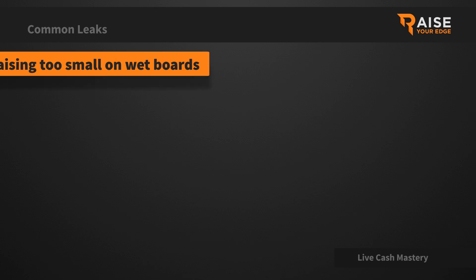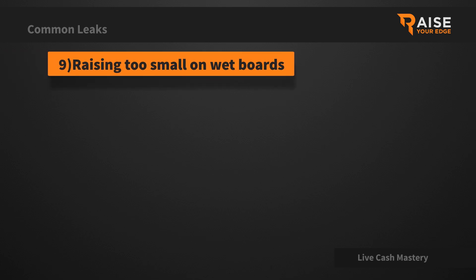So here we have leak number 9: raising too small on wet boards. This is when we are facing a bet on the flop or the turn and the board is very dynamic, there's a lot of draws present, and we go to make the raise with our strong value hand or maybe our semi-bluff, but we make it way too small and our opponent gets an amazing price and makes it very easy for them to play against us.